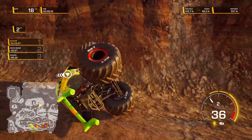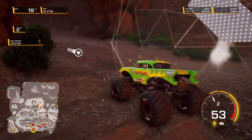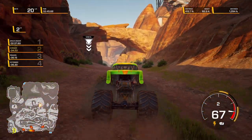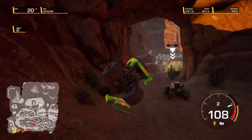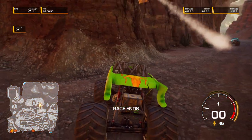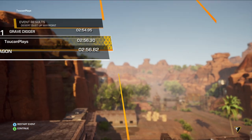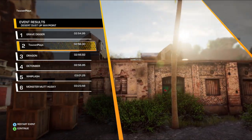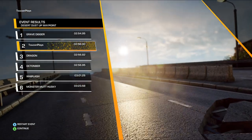He passed. Now who's this — Dragon? Come on, one more left to go. I won't get first but I should get second. Unless — Gravedigger. So close. That was a good try — so close, that was fun. Sixth place. Dragon was right behind me, then Octonator, Whiplash, and Monster Mud Husky. All of us were within about one second of each other. That's pretty darn good.